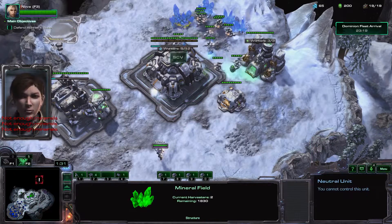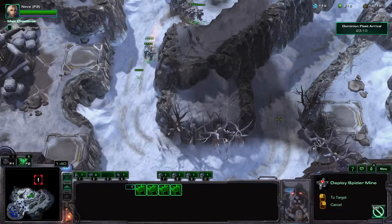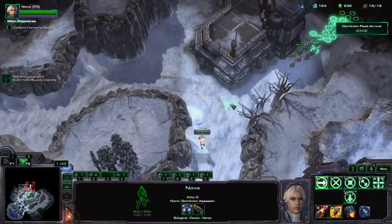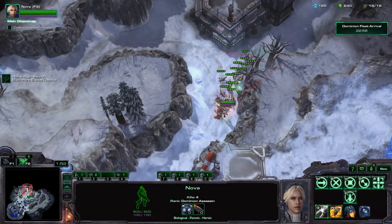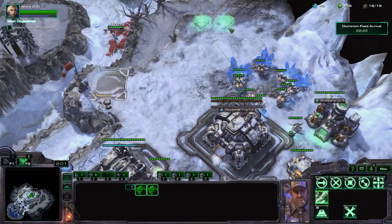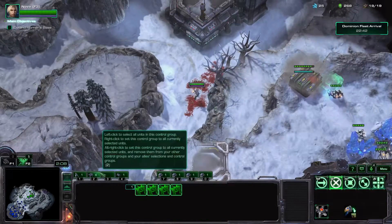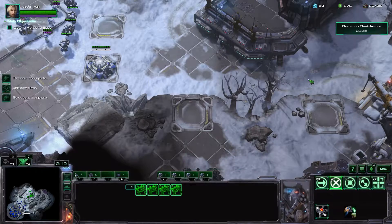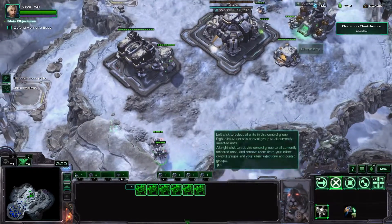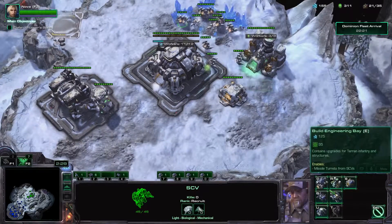We're going to need to build a supply depot on the northside. I'll put spider mines here and here, then head back. I'm going to use Nova. Let's see how good this shotgun is. Come on, Zerglings — basically one shot. Nice. Let's get two supply depots going. Oh cool, they're instant drops just like the missions — that'll be useful.